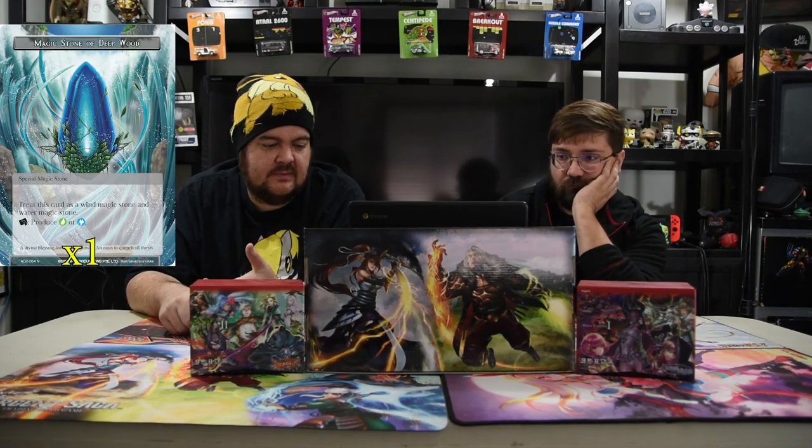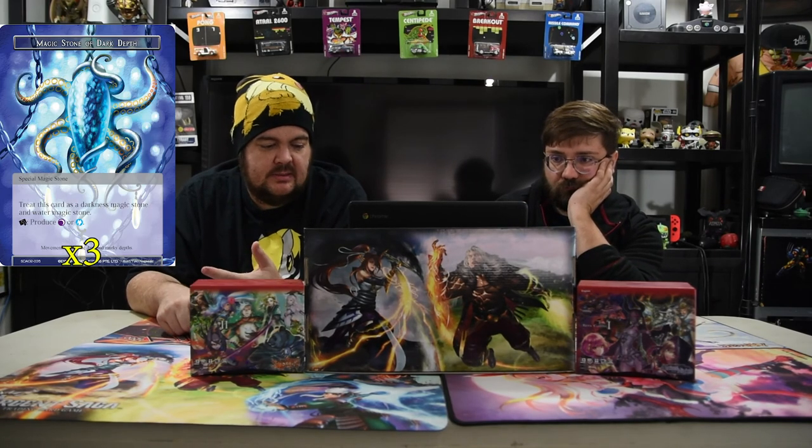That's it for the deck. We got the stone deck. We have Magic Stone of the Deepwood, Magic Stone of Dark Depths, Magic Stone of Black Silence, and Adirachi's Memoria. It's a pretty well done mana base just to cover all the bases so you get what you need when you need it.